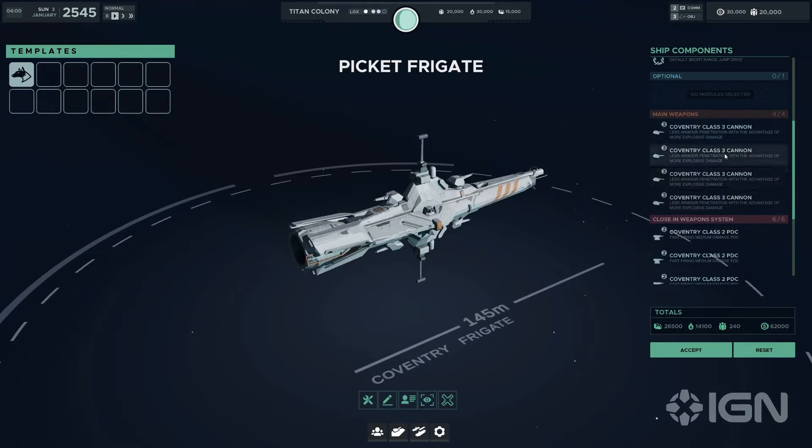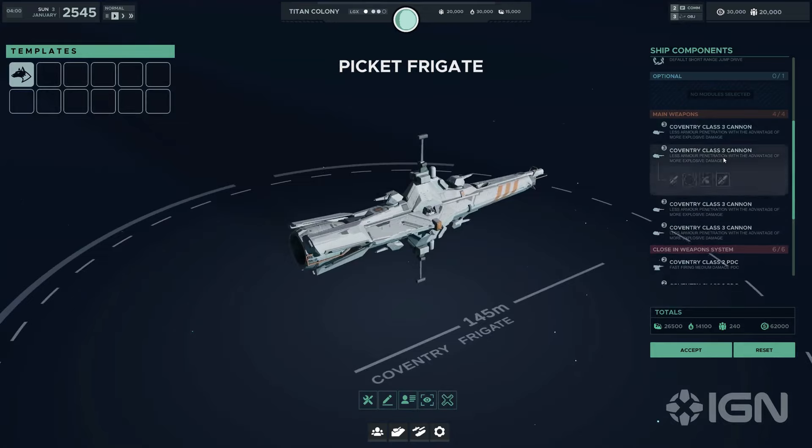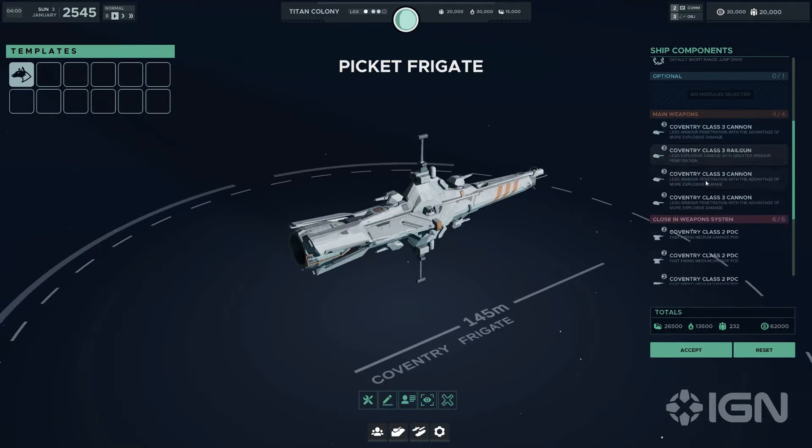First, there are docking thrusters, ideal for operations requiring quick deployment or retreat, enhancing the Coventry's agility in docking and undocking maneuvers. Then there are combat thrusters, which boost the frigate's combat maneuverability, allowing for rapid positioning and repositioning crucial during intense battles. And like the York, planetary thrusters enable docking with planetary bases.